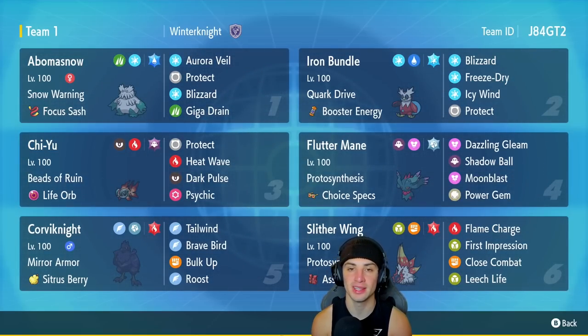Chi-Yu is our third Pokemon and the star of the team. With Beads of Ruin lowering the special defense of all Pokemon on the field, combined with a Life Orb, it's incredibly powerful. It's got Protect, two STAB moves in Heat Wave and Dark Pulse, and one coverage move in Psychic.